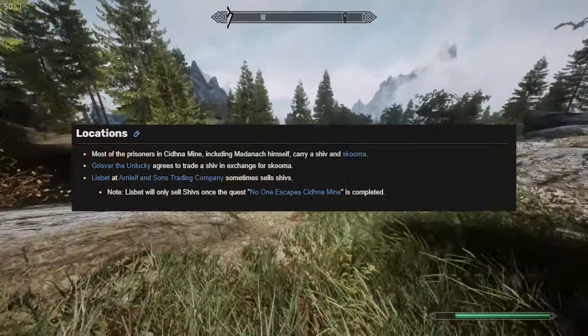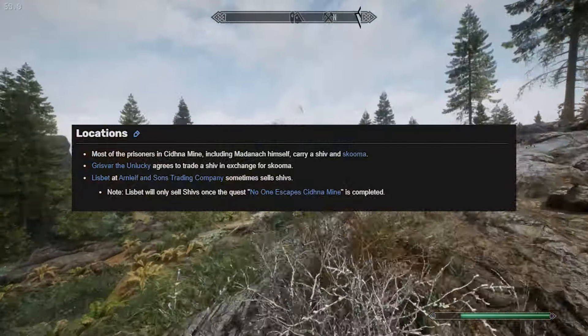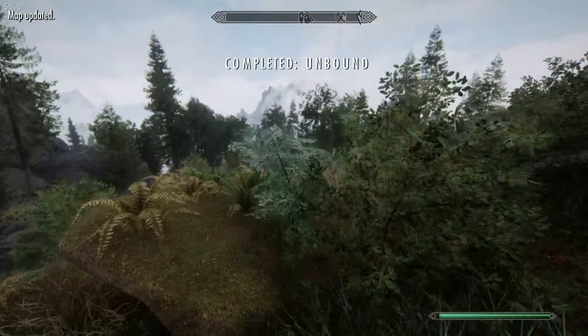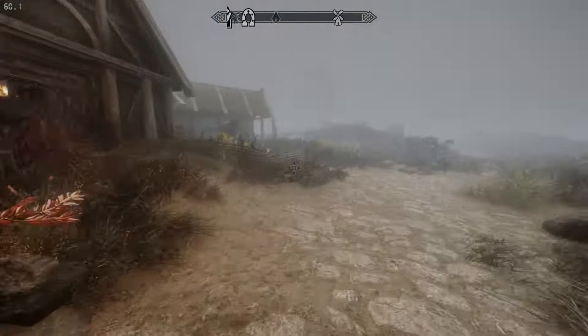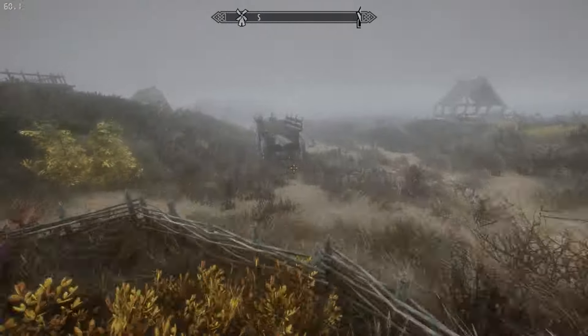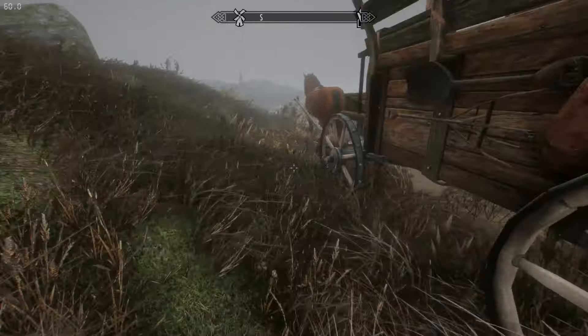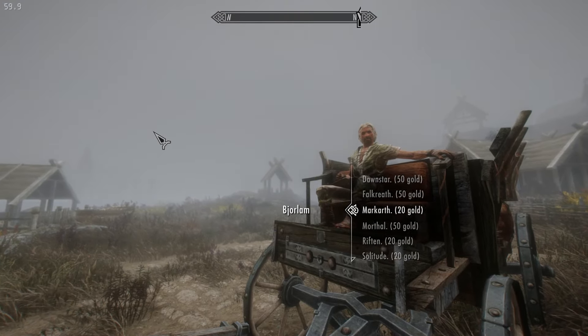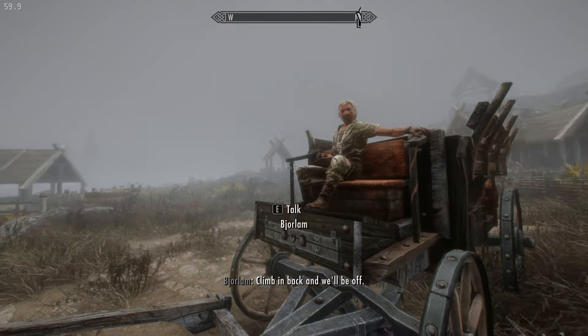Technically, according to the wiki, you can buy them after the Cidna Mine quest is completed in Markarth, but that's not super useful to me. So I've got to land myself in jail in Markarth. I could just do this by punching a guard or stealing or something, but that's boring. So I'm going to do what is in my opinion one of the best questlines in the game: the Forsworn Conspiracy.